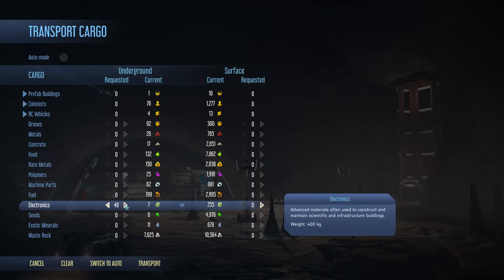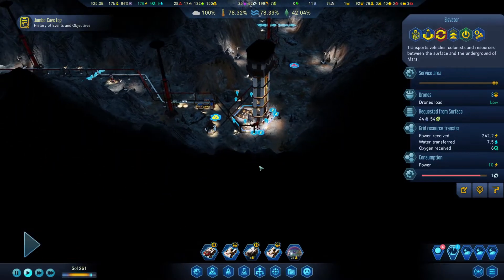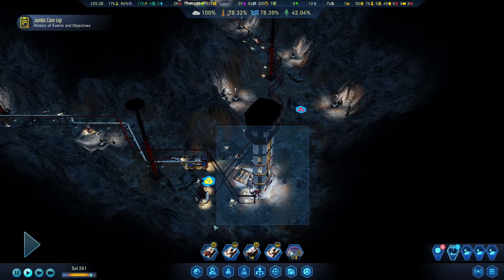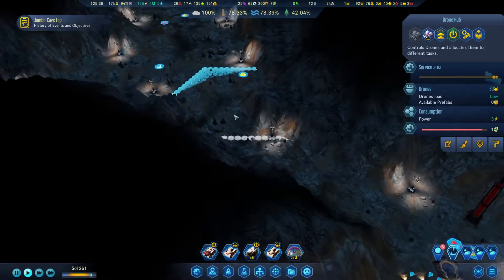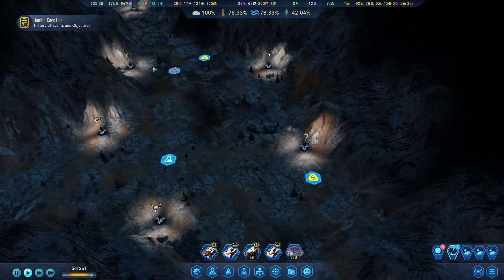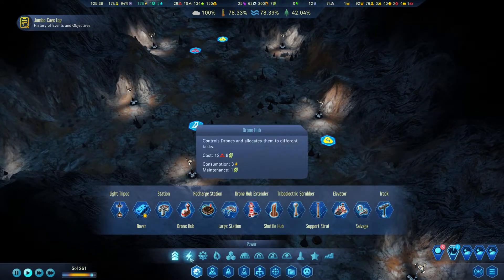Look at the exotic minerals - they're low as well. We have a lot of them on the surface because our asteroid missions are going really, really well. Let's just transport them like this. Really? We have more of these? Yeah, go and work here. I think I'm going to go and expand further into this area.